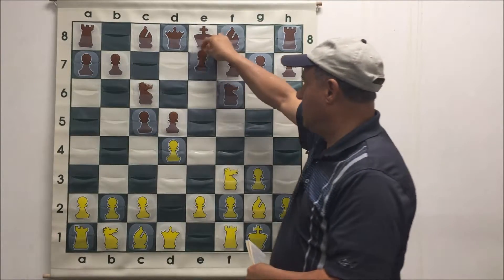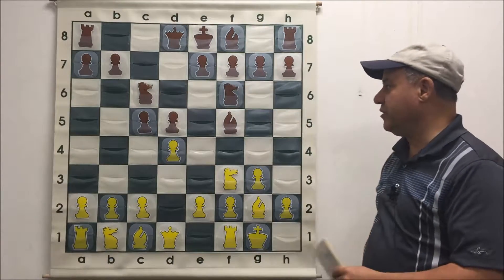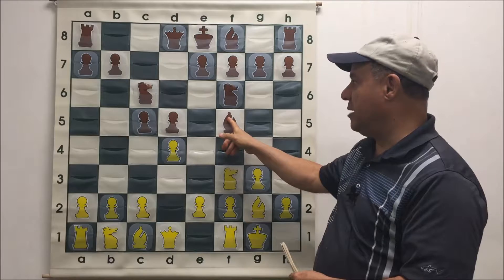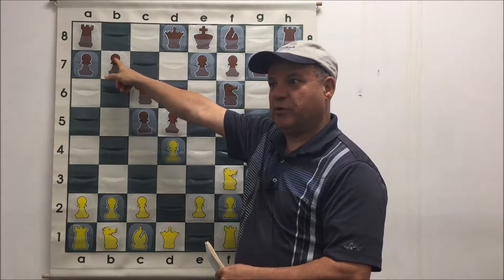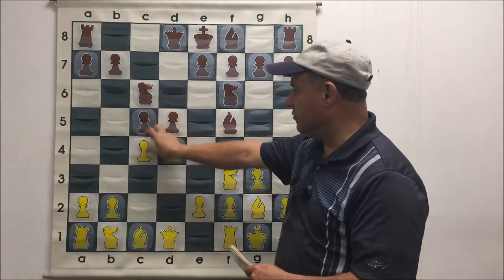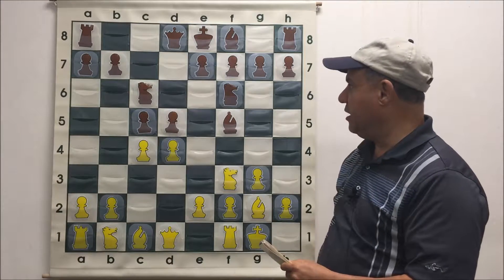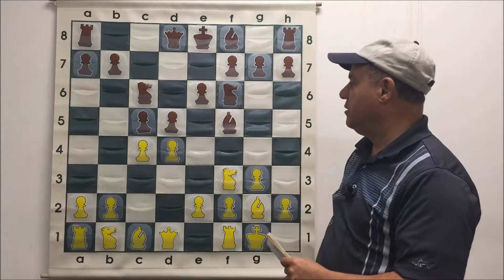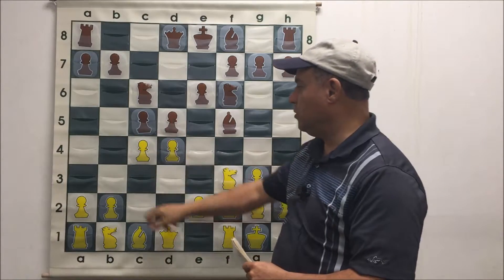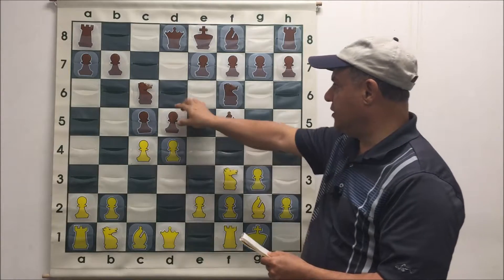So this guy is already out of book — he doesn't know what he's doing. One of the best ways to deal with early Bf5 by black is to hit on the b7 pawn. In order to do that, I need to push my c pawn to get the queen out. So we have symmetrical pawns in the center. Best move for him would have been e6. In that case, I have several good choices — pawn takes is good, Qb3 immediately is good. But instead he played dxc4.